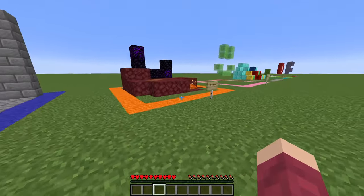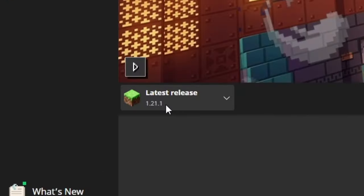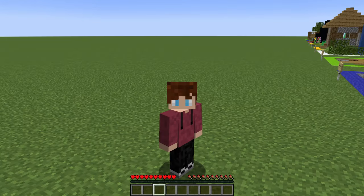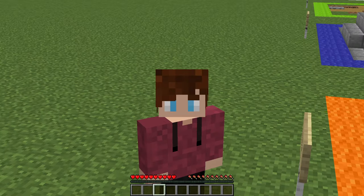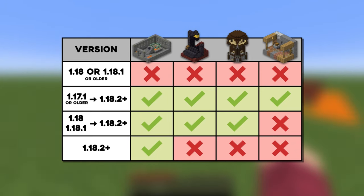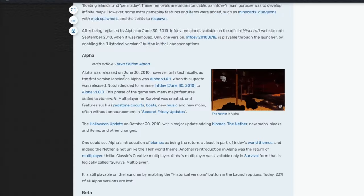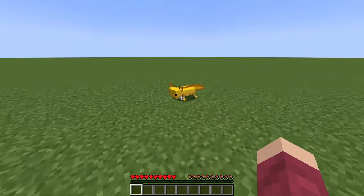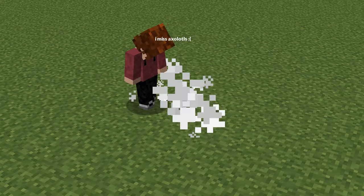Another weird thing about super flat worlds is that the version you first load up the game in affects what structures can generate. If you load up the recent version of Minecraft and make a super flat world, the only structures that generate are going to be villages and strongholds. But if you do want all the structures, you're going to have to generate your world in a pretty specific way — and someone has made a visualizer for this. Also, axolotls were obtainable in version 1.17, but in the very next update they were removed. There are a few other examples of this happening.